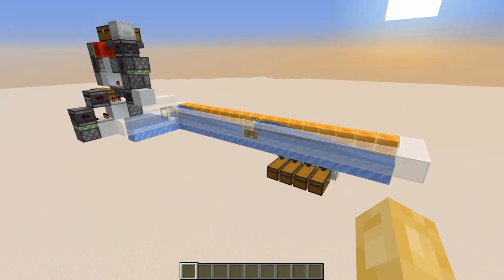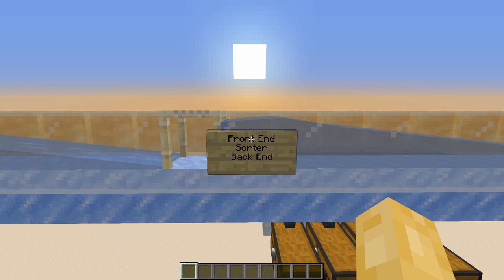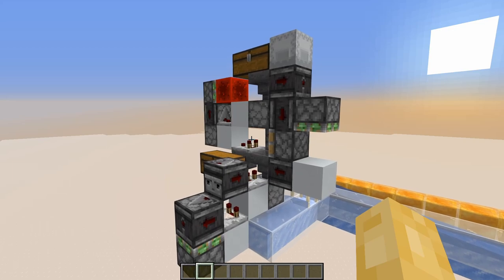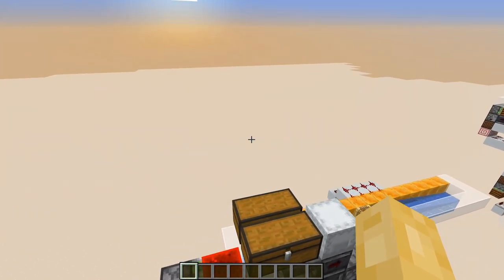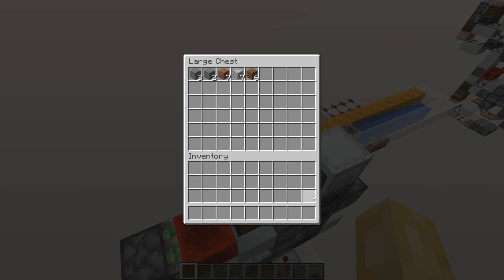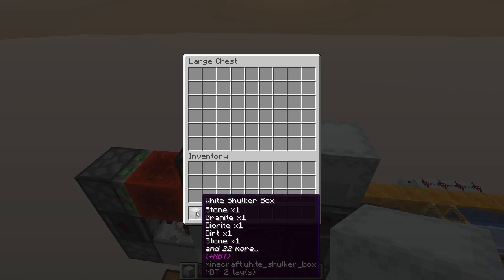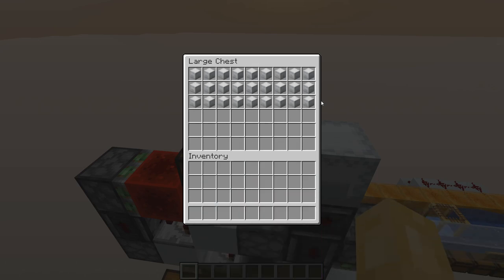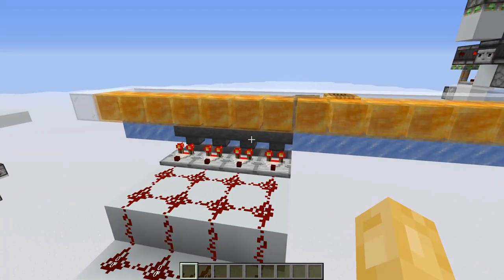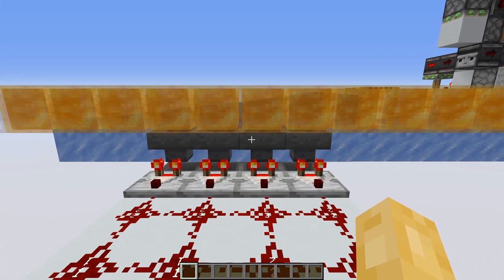To start with, we want to classify the components of our storage system using names such as front end, sorter and back end. The front end is our input — it receives mixed items in an inventory, either from the player dumping their inventory into a chest or cleaning up boxes full of mixed items. Our sorter takes these mixed items and organises them into the correct storage cells.